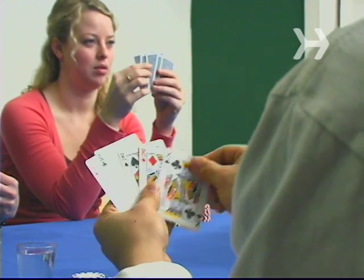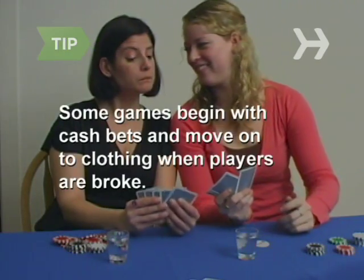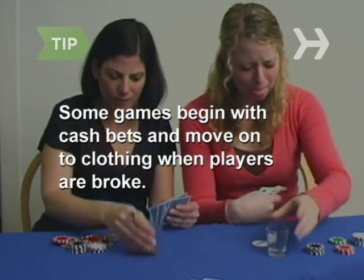Step 5. After everyone looks at their cards, the person to the dealer's left begins the round of betting, stating the number of articles of clothing they are willing to wager. Everyone follows, matching the bet, raising it, or folding. In some games, players start out with a small amount of money, and must resort to their clothes if their cash runs out.